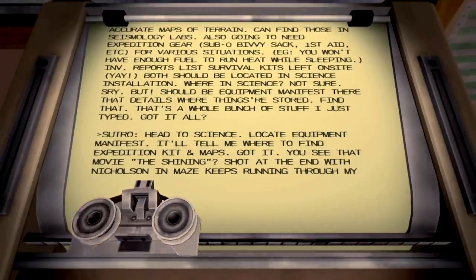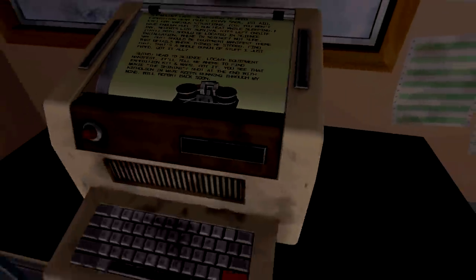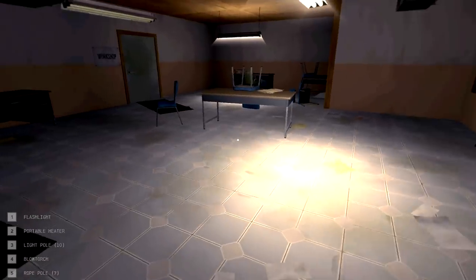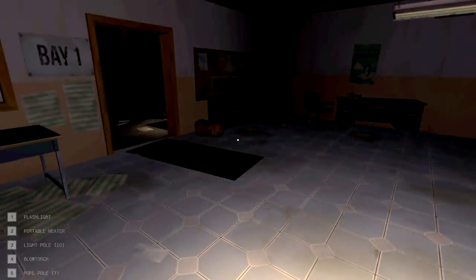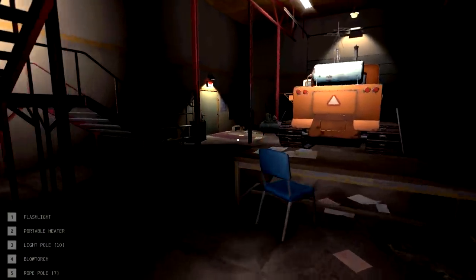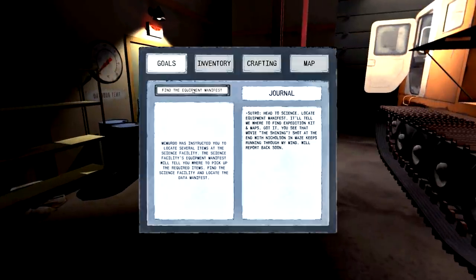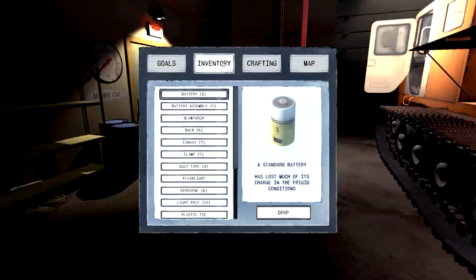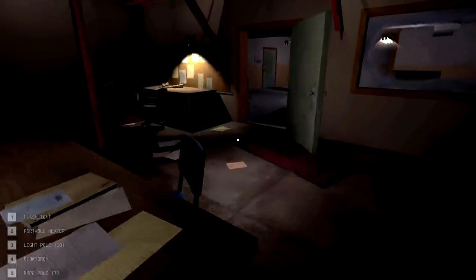Get maps - find expedition kit. You ever see the movie The Shining? My favorite movie - that shot at the end with Nicholson in the maze. That's exactly what I had in mind - I actually used that as one of the thumbnail icons. Man, this game is draining me - I feel drained. This game is freaking amazing! Let's see what we have to do. They instructed us to locate several items in the science center. The garage - we're going to have to keep the tether there. Science center is to the right, so we have to take a new tether and bring it all the way across.